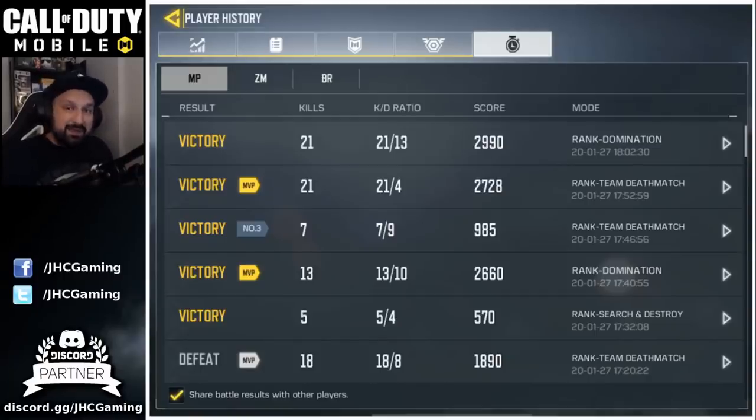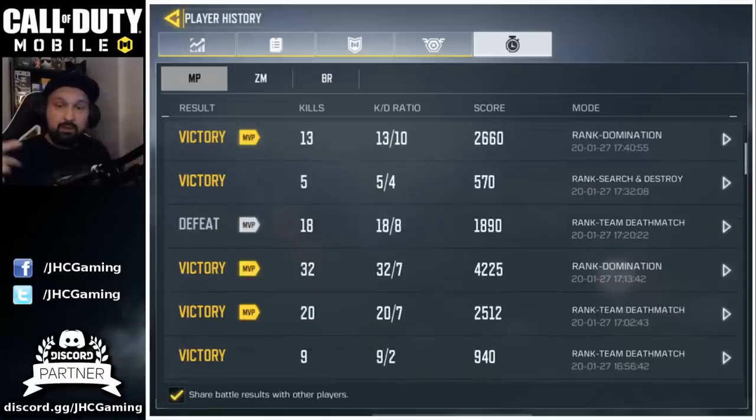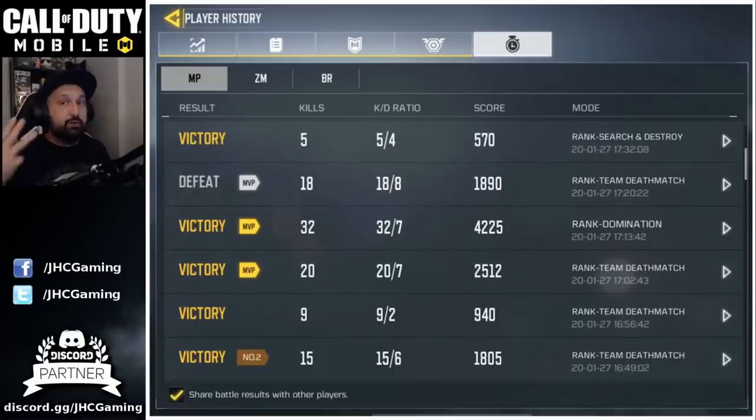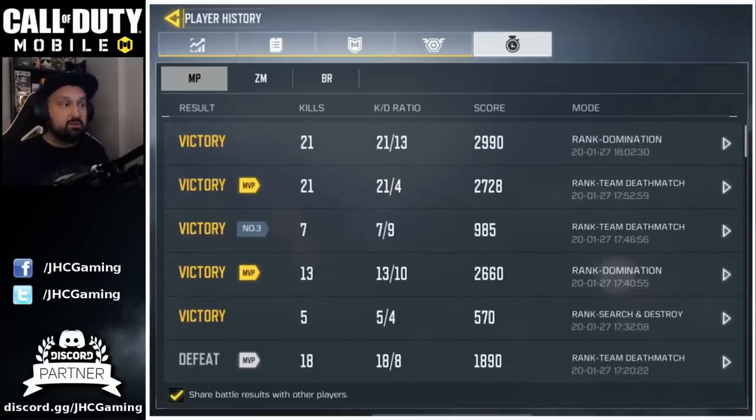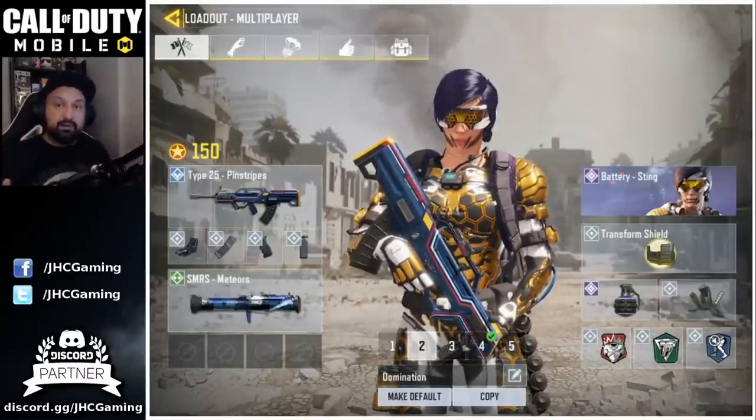When you play with randoms you cannot really rely on your teammates, and you might have to do some of the dirty work. The Transform Shield is gonna be a huge asset because usually in domination your opponents always come from the same side, and if you put a shield there you can cap easily because they cannot shoot you from certain angles. In domination, if your team sucks it's gonna be very hard to win, so what I usually do is cap the first point and then stick around B — just try to not die, stay close to B, get some kills, stay alive, and if I see some teammates going to cap, I'll cap with them.